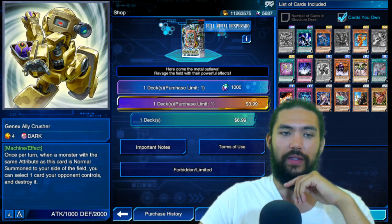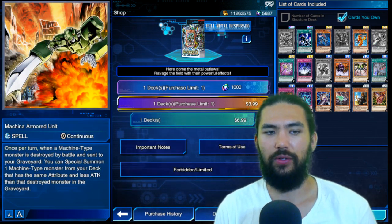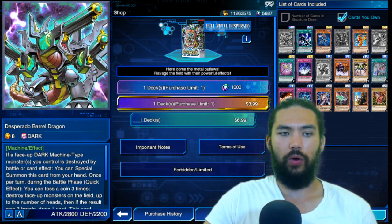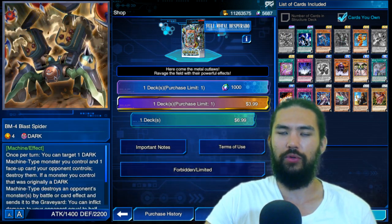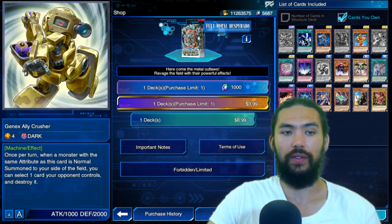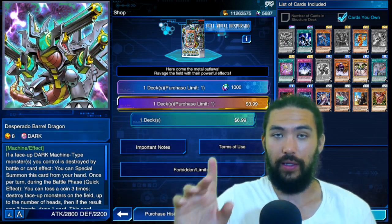I don't love it unless we have a way to special summon Gen X Ally Crusher, which we might. Machina Armored Unit: once per turn, when a machine-type monster is destroyed by battle and sent to your graveyard, you can special summon one machine-type monster from your deck that has the same attribute and less attack than the destroyed monster. So your Desperado Barrel Dragon, if he is destroyed, you can go into Blast Spider, Little Bro, or regular old-fashioned Barrel Dragon. It's kind of slow because that has to be destroyed by battle, and that's not great with Desperado Barrel Dragon — we'll talk about why.